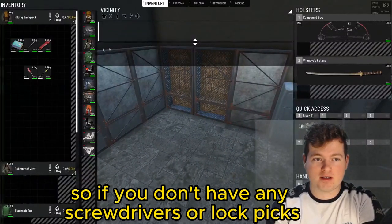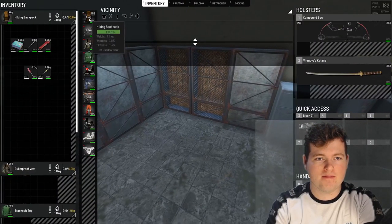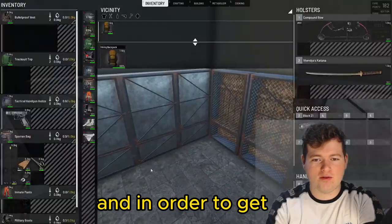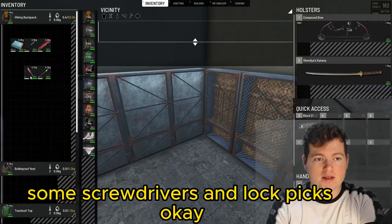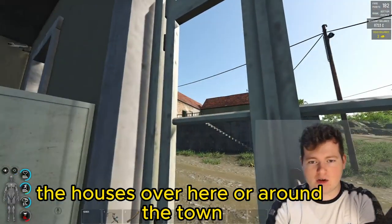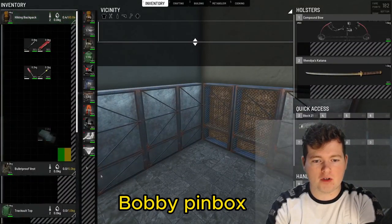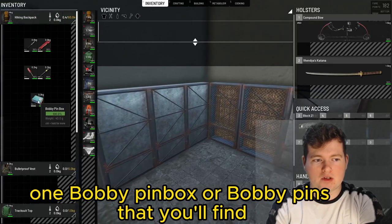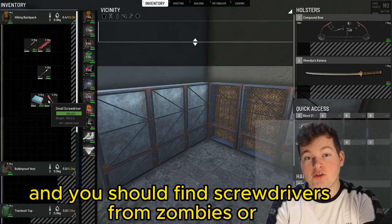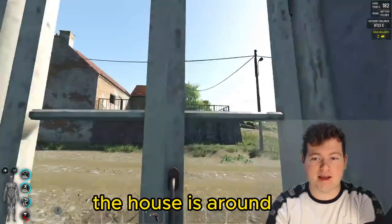Now, in order — if you don't have any screwdrivers or lockpicks, it will look like this: locked. In order to get some screwdrivers and lockpicks, the easiest way is to go loot the houses over here or around the town. They should have a bobby pin box. You should find at least one bobby pin box or bobby pins, and you should find screwdrivers from zombies or other things, or even from the houses around.